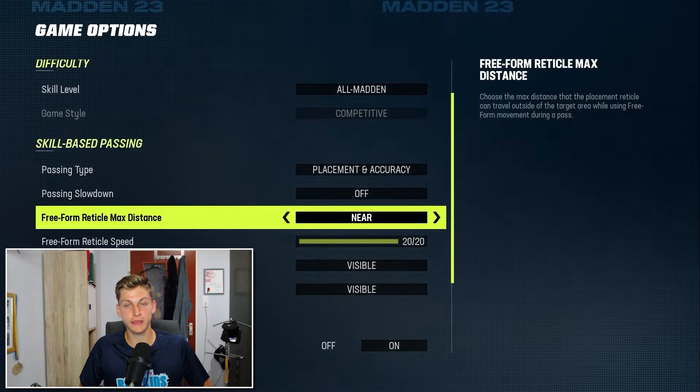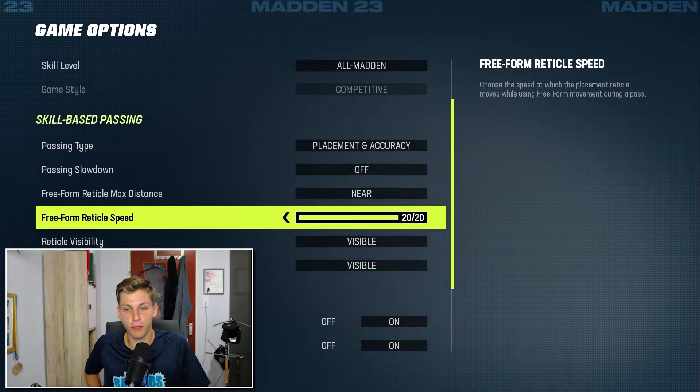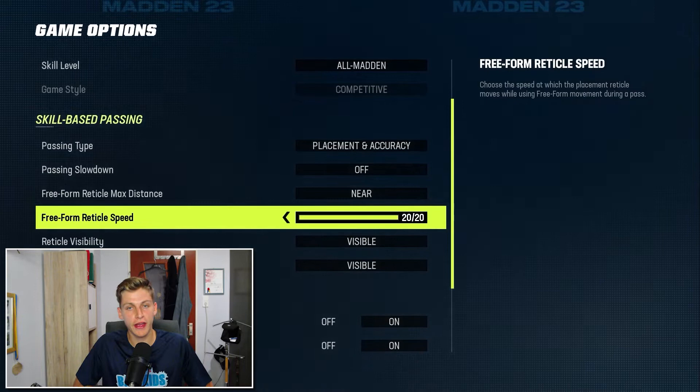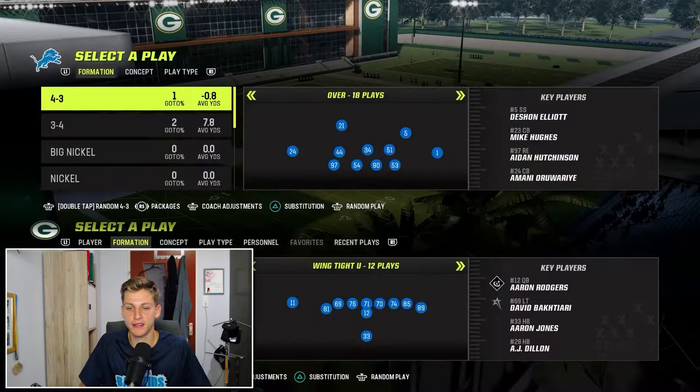Freeform radical max distance — you crucially want this on 'near.' That allows the reticle to be just far enough away from the receiver that he still has a chance to get to the ball. I have freeform radical speed on 20 out of 20 because I want to move the reticle quickly. If you have it on near but don't move it fast enough, it's just going to be a regular pass without pass lead working. So 20 out of 20 and near will make sure you never miss a throw.